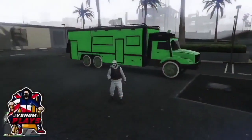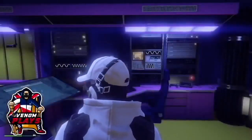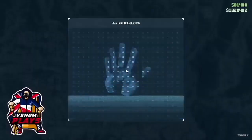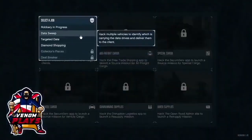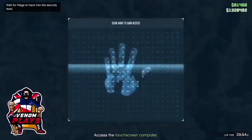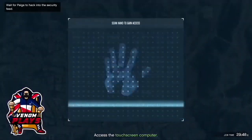First thing you want to do is simply go ahead and request your Terabyte, or get your friend's Terabyte if you do not have one. From there simply go ahead and enter your Terabyte. Once you are inside, you want to make sure you are in an organization. Once you have an organization, you will be able to activate the big TV screen. Activate the TV screen, go to client jobs, and then start up Robbery in Progress. If you do not have a Terabyte, your friend will have to do this for you and invite you to their organization.